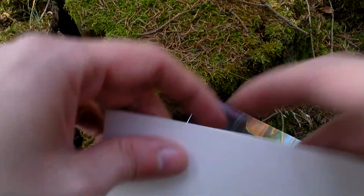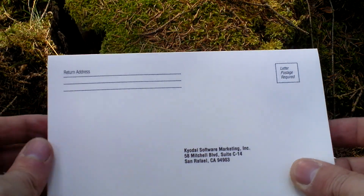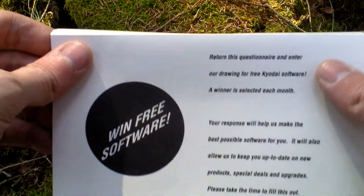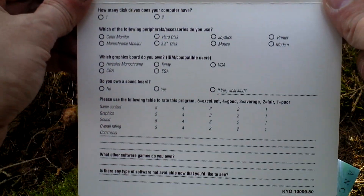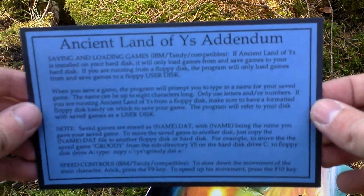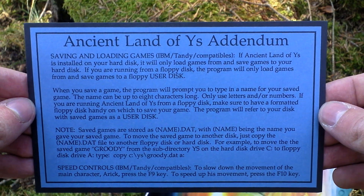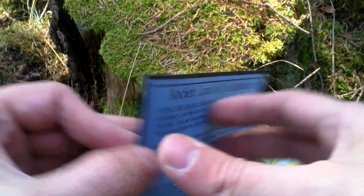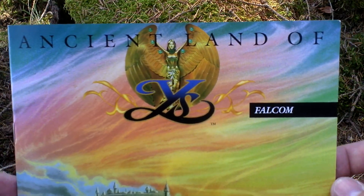Then there is a registration card. Ancient Land of EAST addendum. And of course, the game manual that looks like this.